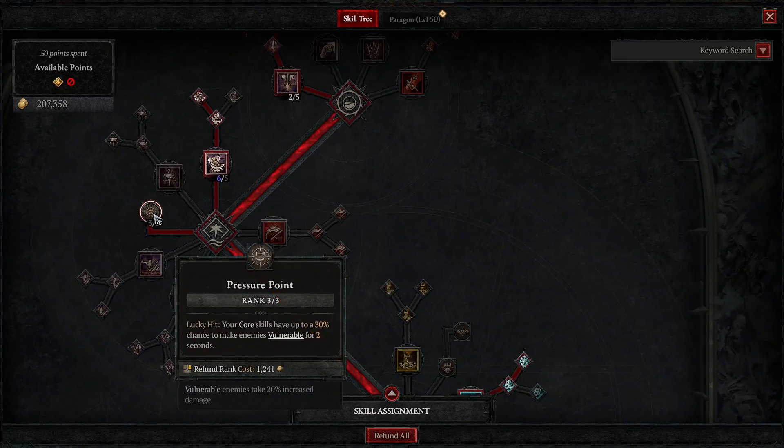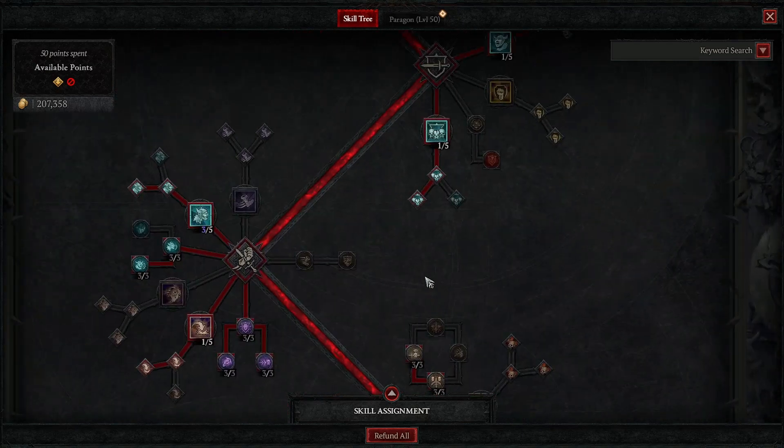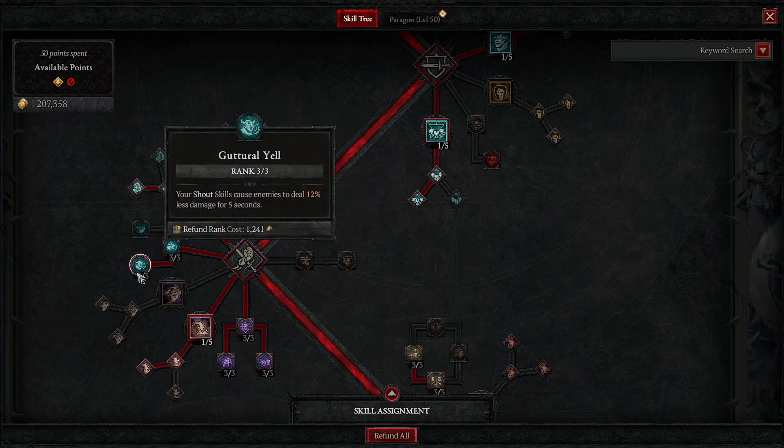Take this node too — your core skills have up to a 30% chance to make enemies Vulnerable for two seconds. That's a very strong skill; be sure you take it because I almost missed it. Then come here and take this node: it increases your shout skill effect duration, which is very important.